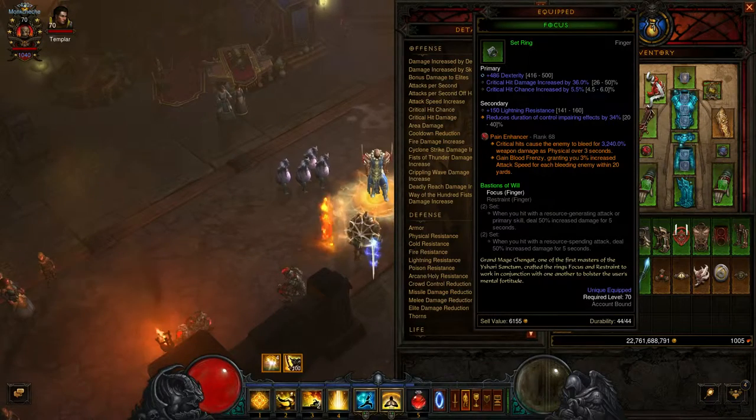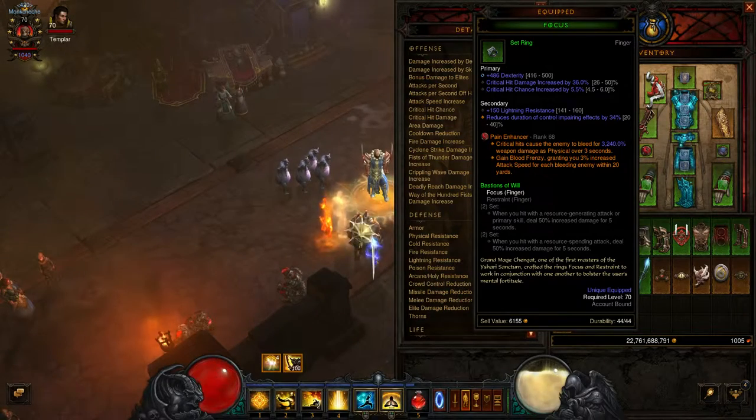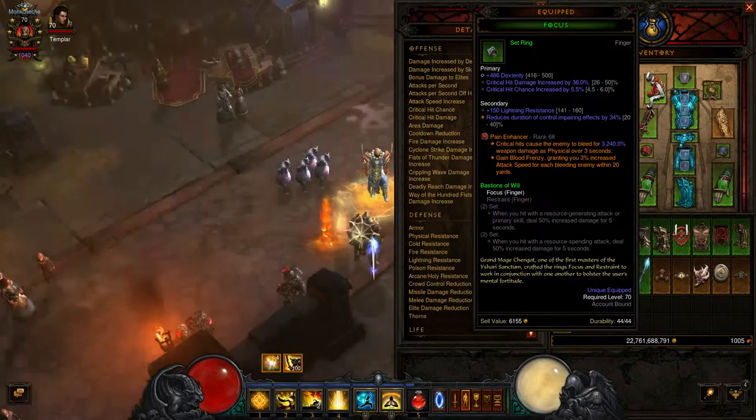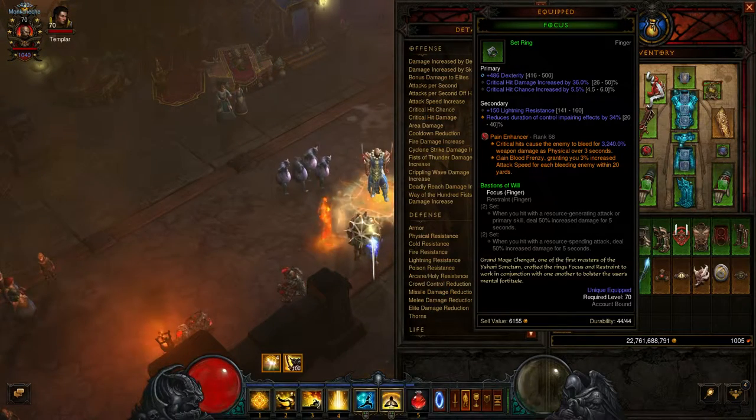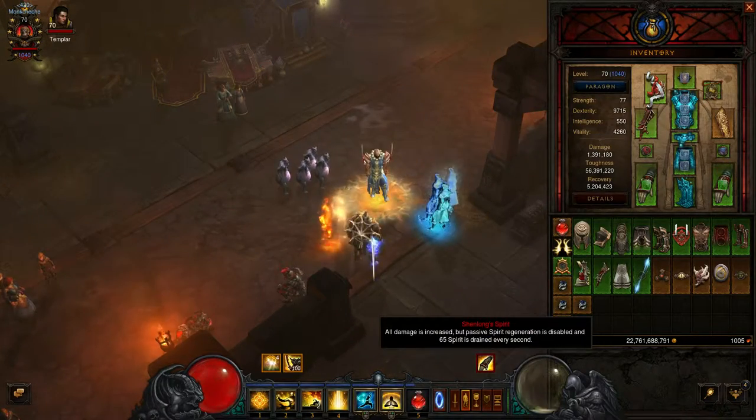This is kind of a throwaway ring — it was the best ring I had just for damage. I'm obviously not getting the Bastions of Will effect, and I should find a ring with a non-set bonus that will improve the damage I'm doing. The reason for choosing Pain Enhancer: critical hits cause the enemy to bleed for 3 seconds, and you gain Blood Frenzy, granting 3% increased attack speed for each bleeding enemy. So again, I'm trying to think about different items which will buff attack speed and give me enough spirit regeneration to stay at max spirit during the Shilongs spirit buff.